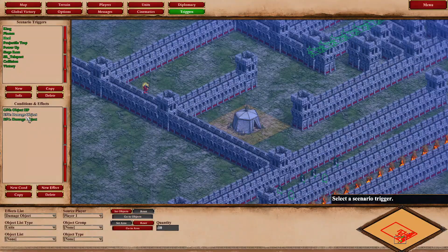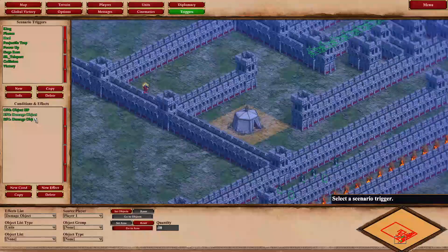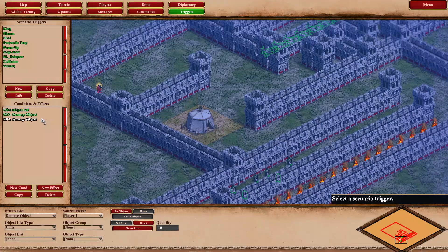The magic here is in the damage object effect. Set the area and set quantity to minus 10. That means it does negative 10 damage, which effectively heals the unit. I have this on a tent set up for the next section.